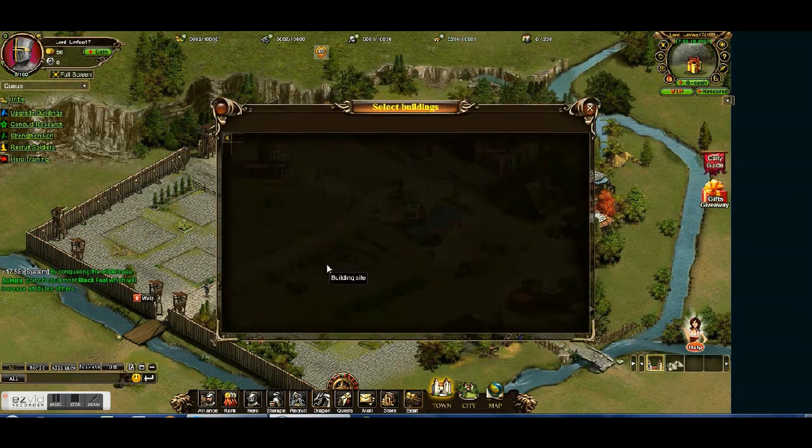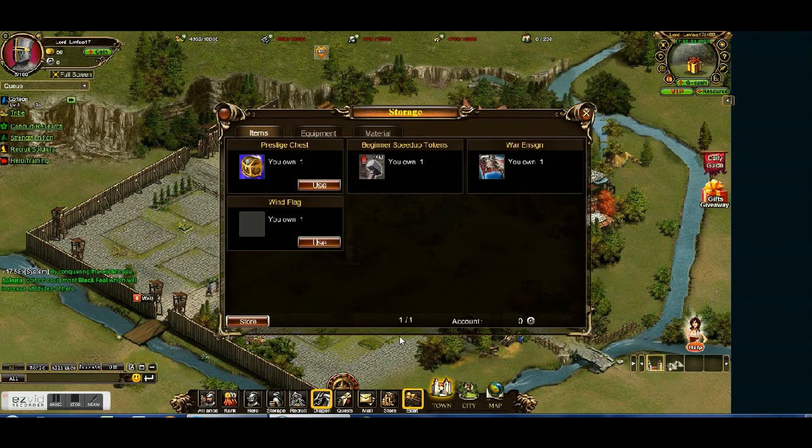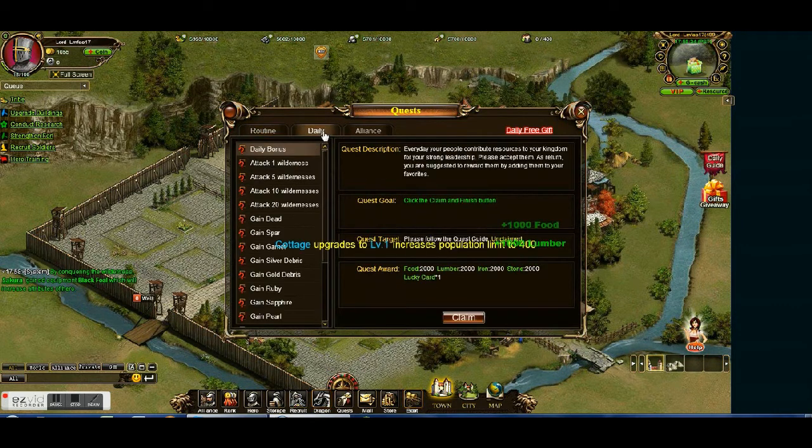Let's construct the cottage. Let's see what's in our storage. So one thing I want you guys to do is write down in the comments if I should join an alliance or start one — that'd be really cool.